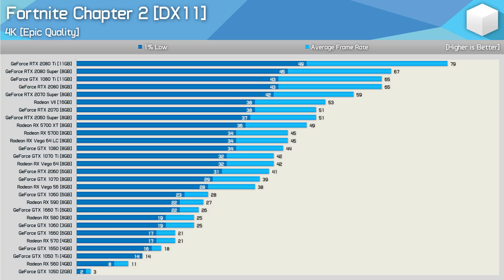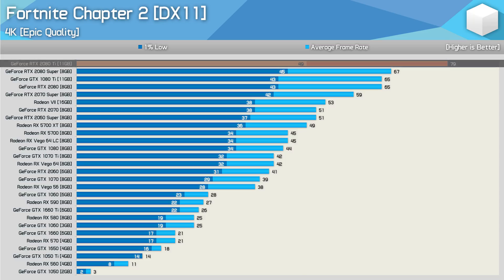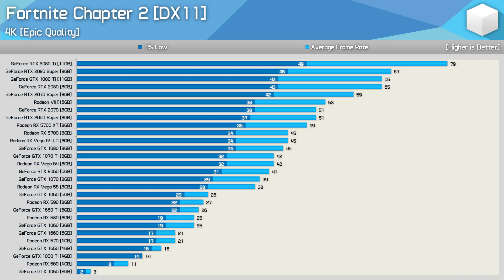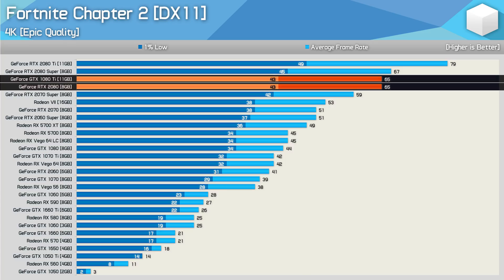For those of you who play Fortnite at 4K — and I don't suspect there are that many — unsurprisingly you'll want an RTX 2080 Ti to push over 60 FPS. Still, you can achieve a 60 FPS average with a standard RTX 2080 or the older 1080 Ti, so that's not too bad.